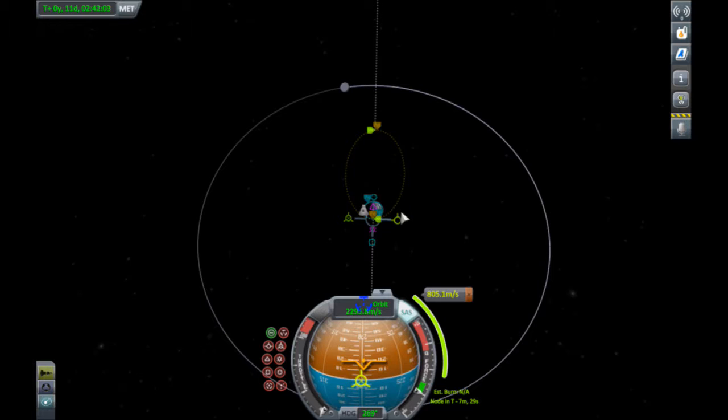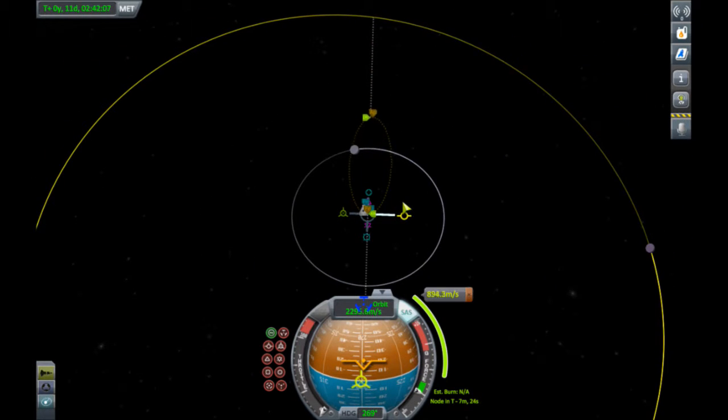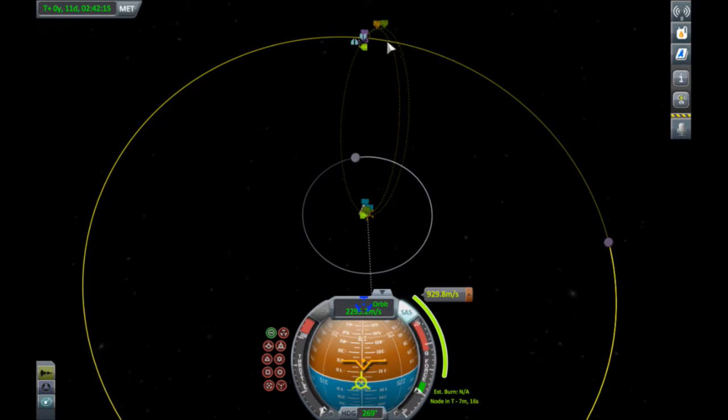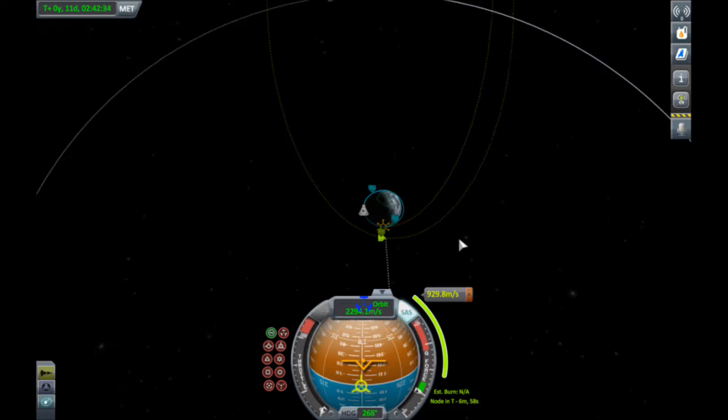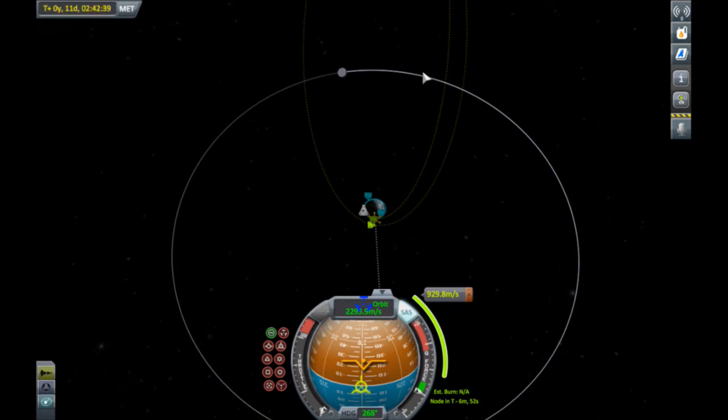Go out past the Moon — you want to go about that far. We got our encounter already — that was super easy. The idea here is a Minmus periapsis of 401,000 meters, which is not terrible. How long is it going to take us to get there? 13 days. That's not a bad maneuver. The idea is you just create the maneuver node, grab the burn handle, and create a prograde burn to raise your apoapsis. I raised our periapsis a little bit but that's okay.